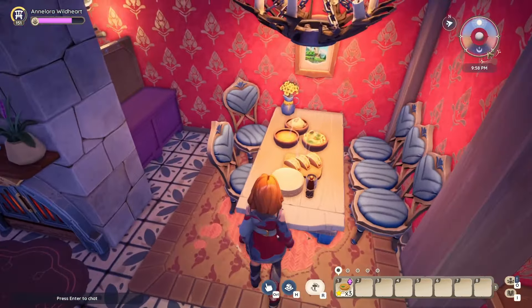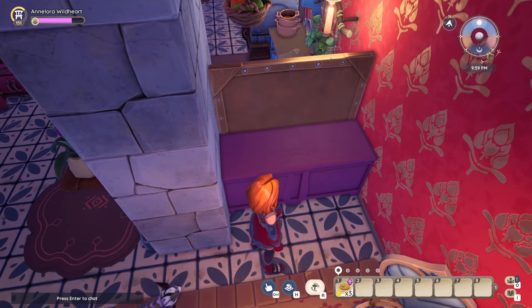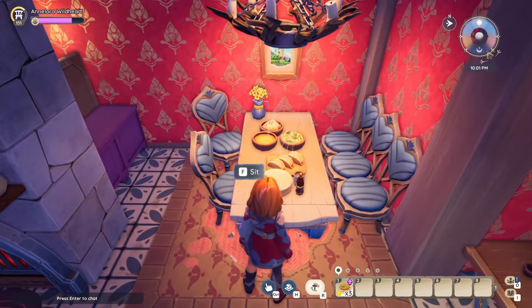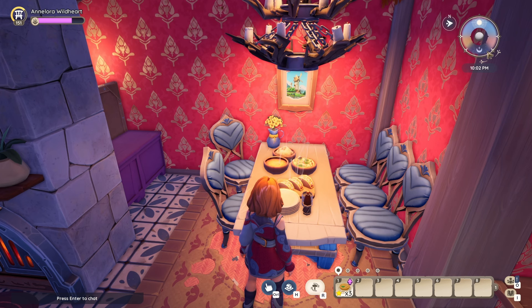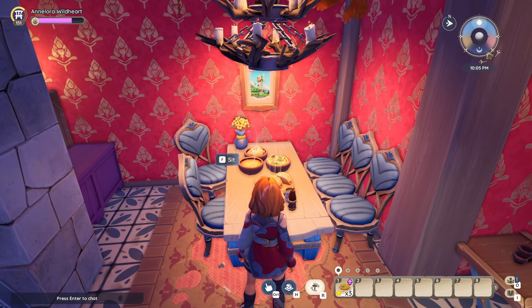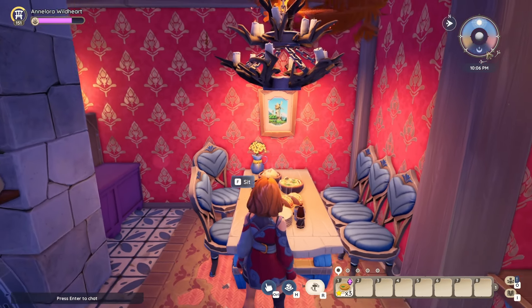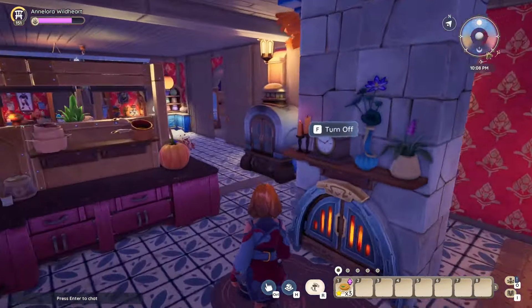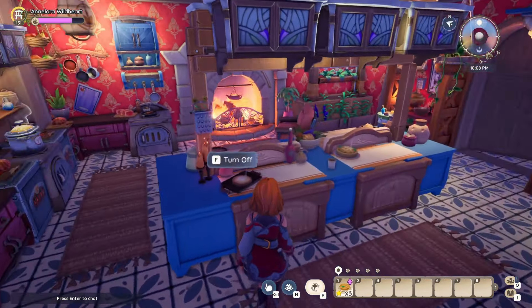My sitting area — I've got to dress this up, I'll do that later. It's where you can dine; I did not make a big dining room. Maybe I will do that in the grand harvest, I'm not sure. I don't know if I need it on this plot because I really like this little corner. My kitchen — my kitchen — it's so pretty!